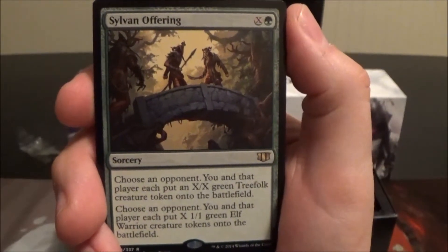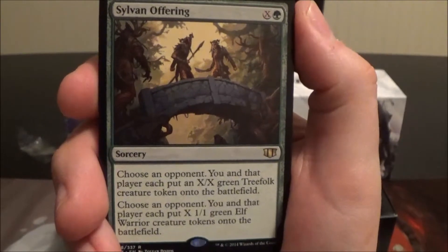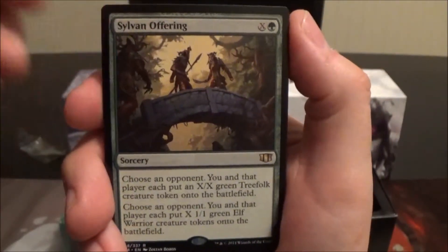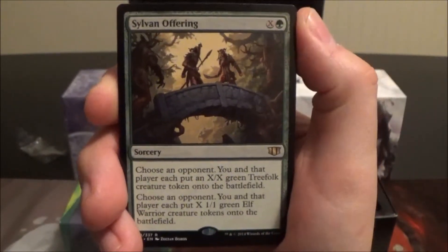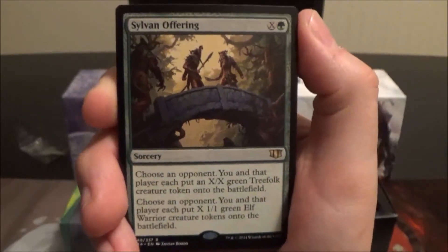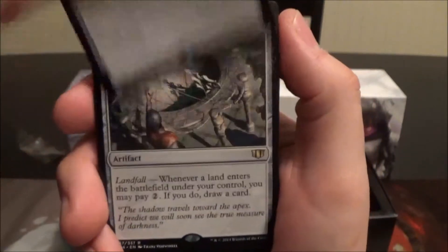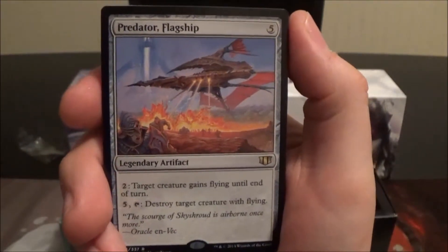Sylvan Offering is another new card — one green and X: choose an opponent, and you and that player each put X X/X green Treefolk creature tokens onto the battlefield, then again choose an opponent and you and that player each put X 1/1 green Elf Warrior tokens onto the battlefield. It's a political card — better in a big multiplayer game where you want to make friends with somebody and team up. Emerald Medallion is a two-cost artifact that lowers the cost of your green spells by one.